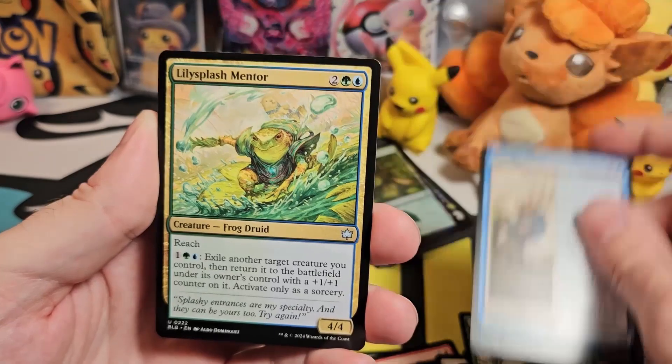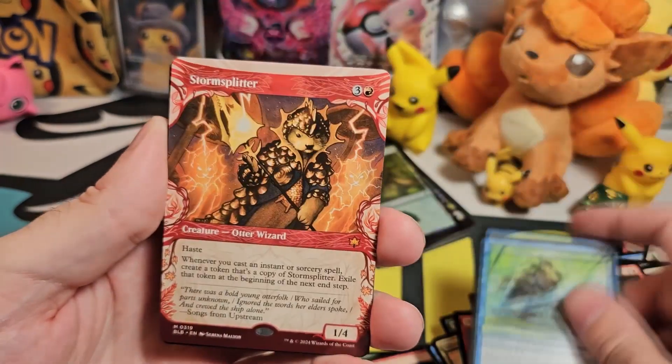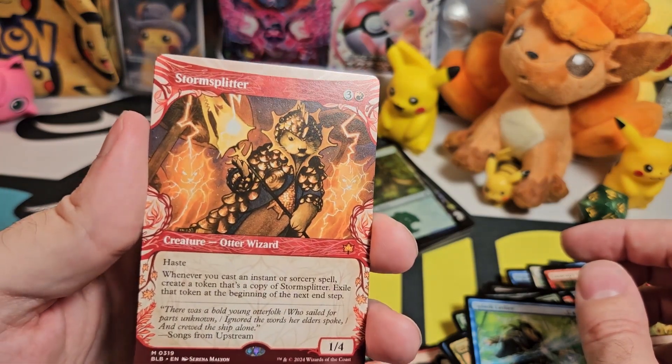High Stride. Gossip's Talent. Lily Splash Mentor. Playful Shove. Splash Lasher. Storm Splitter — creature otter wizard, and it's a mythic and it's a borderless version.